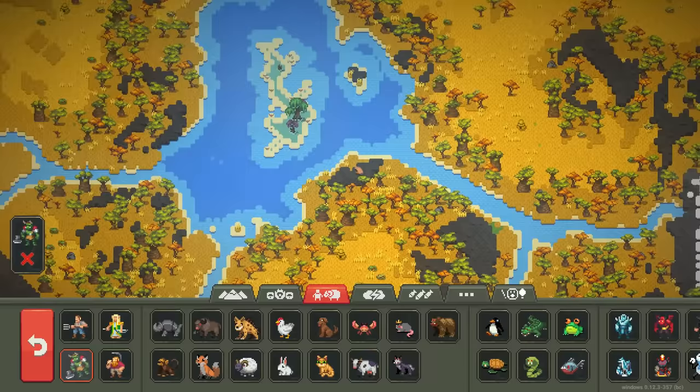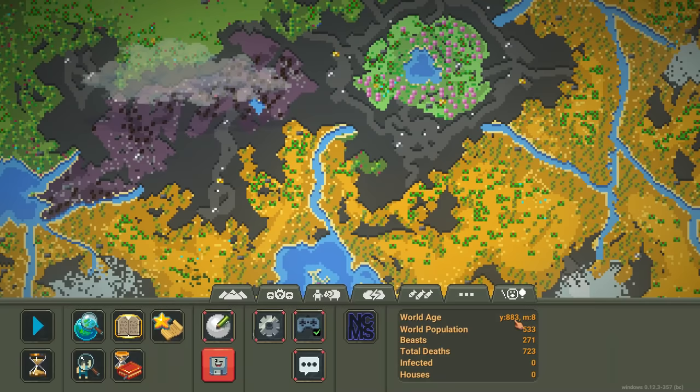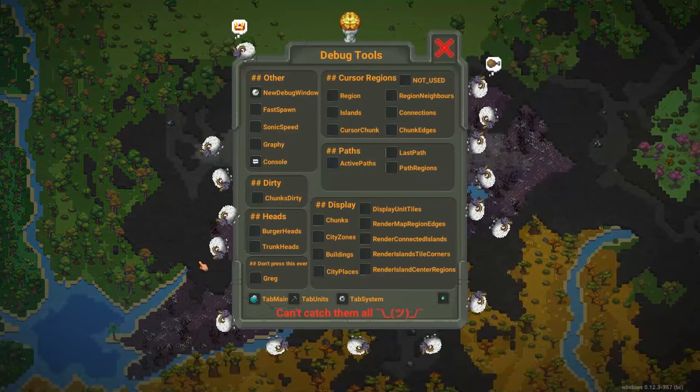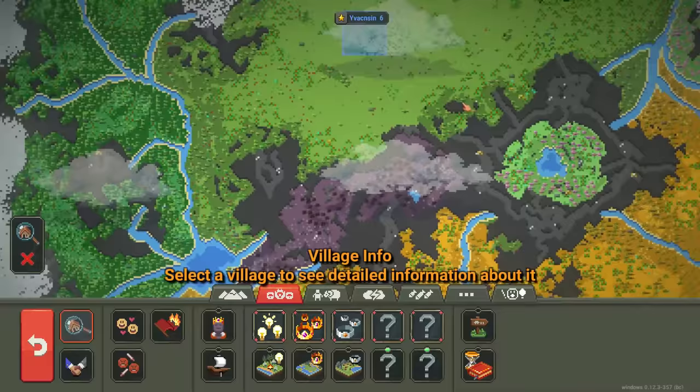I'm really happy with how this is looking. Let's go ahead and save it just in case something goes horrendously wrong. We're at year 800, so we're going to go till 2000. We will be watching what happens — we're not just going to skip everything. Let's go ahead and start the world at just normal speed. Let's go times three to get an idea of how everyone sets up.